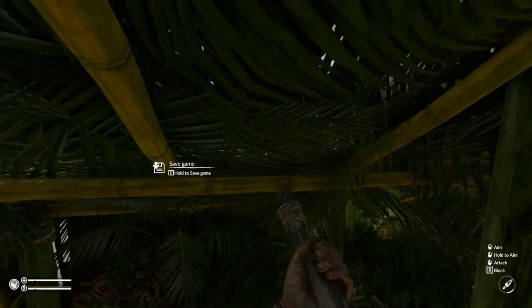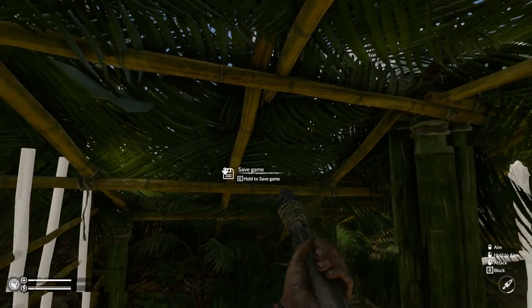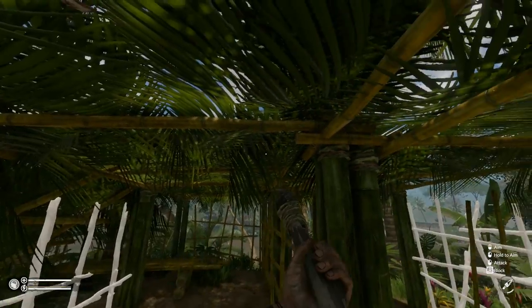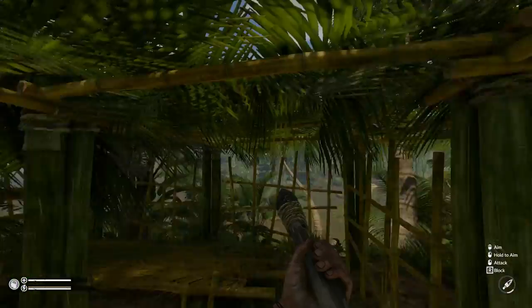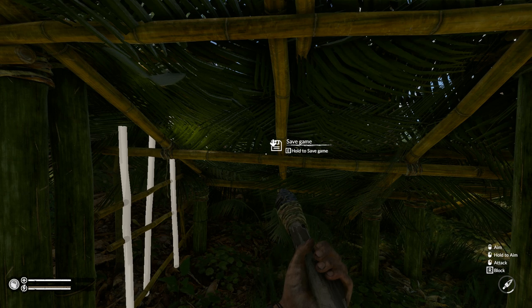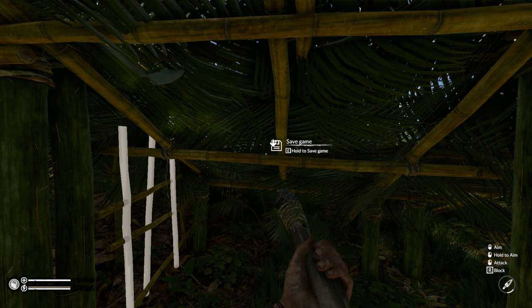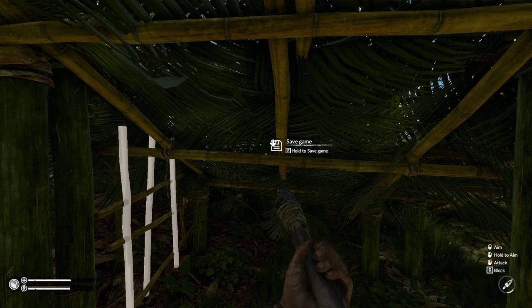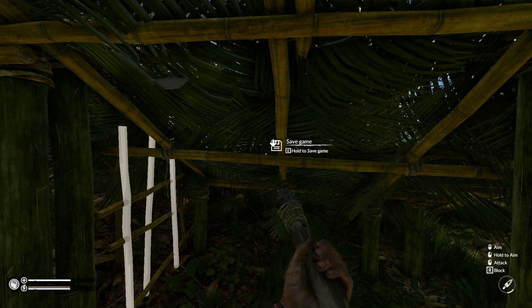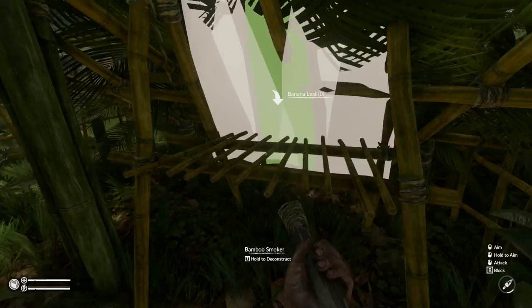There's a bug where if I break out this shed, the roof stays and you can't break it - it doesn't always happen but it happens on this one. I broke it out multiple times and the roof always stays. Also I accidentally put a second roof in there because when you go to put a roof on something the white ghost image - you can't delete it. So save the game first before placing a roof ghost image. This already had a roof on it and I ended up having to build a double roof.